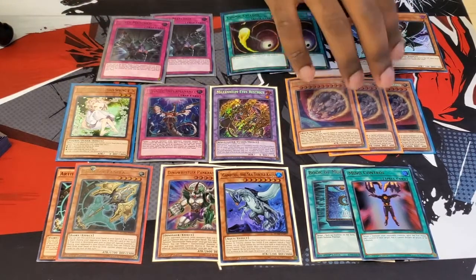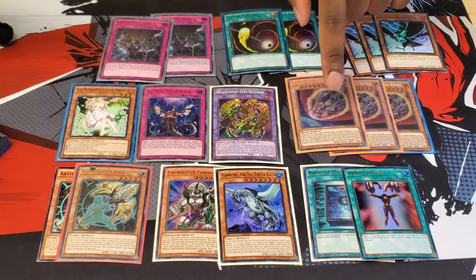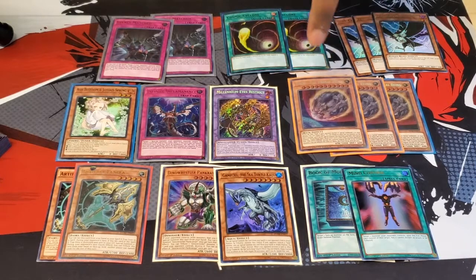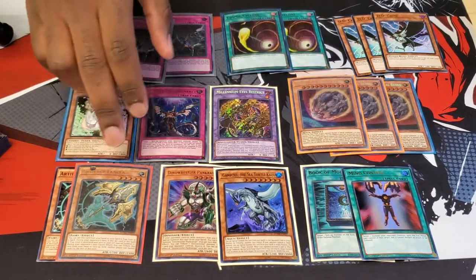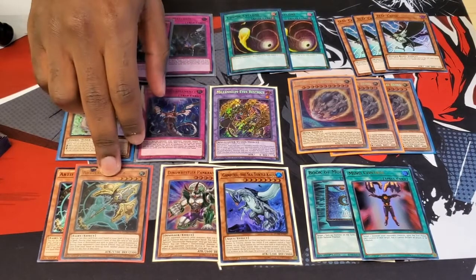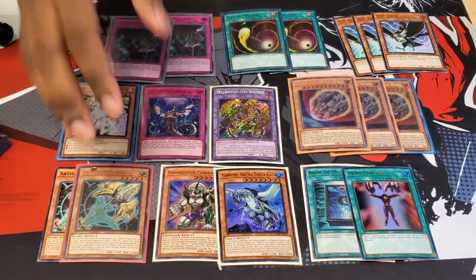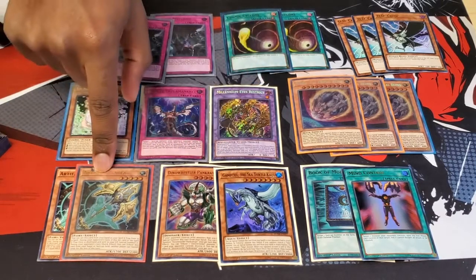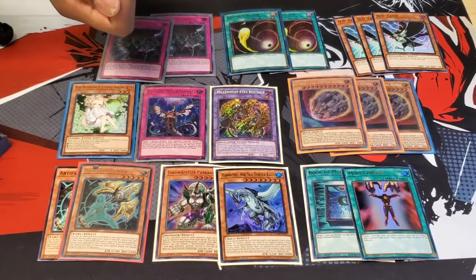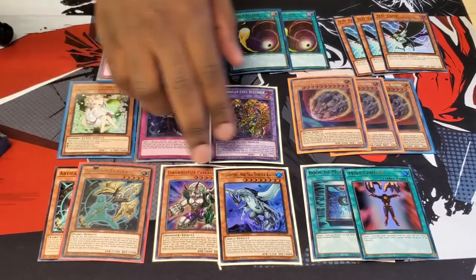Triple Nibirus because combo decks still exist — just remind them that this card exists and they'll feel sad after you drop it. Lantia's against rituals and Infernoids, because those seem to be on a comeback now. People are still playing Shaddolls as well — it stops them from touching their graveyard and banishing cards from their graveyard.